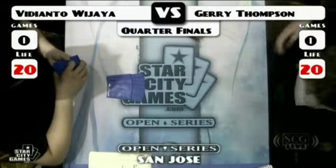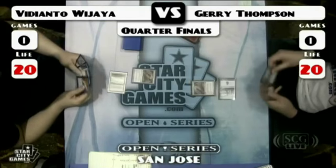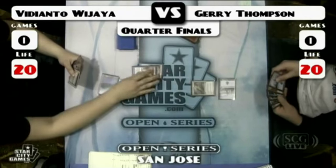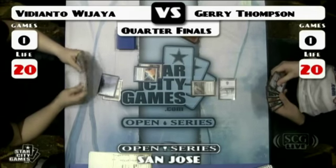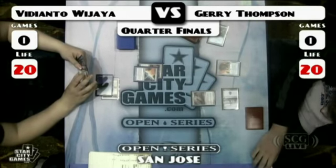The players are taking their opening hands and here we go. For those just joining us, we are watching the top eight of the Star City Games Open Series here in San Jose, California — the Legacy portion, quarterfinals. I'm Joey Pascoe joined by Gavin Verhey. We're watching Jerry Thompson versus Vidy Wajaya, both playing countertop lists, slightly different. Jerry running four Tarmogoyfs and Vidy running two Vendilion Cliques and two Trinket Mages. Both players look to have led off with a top, and Vidy goes straight turn two to a Counterbalance, already assembling the combo. But Jerry does have the Force of Will, removing a Counterspell.